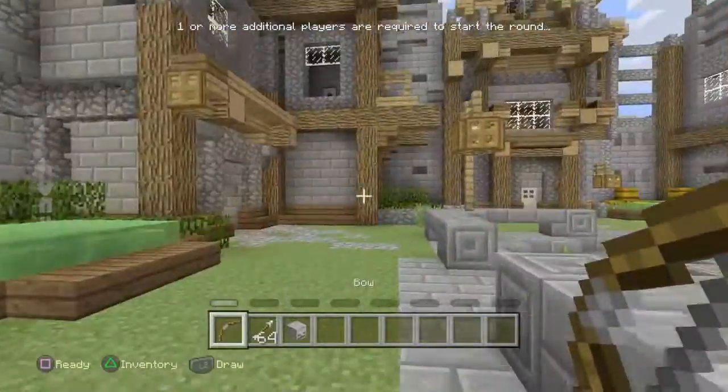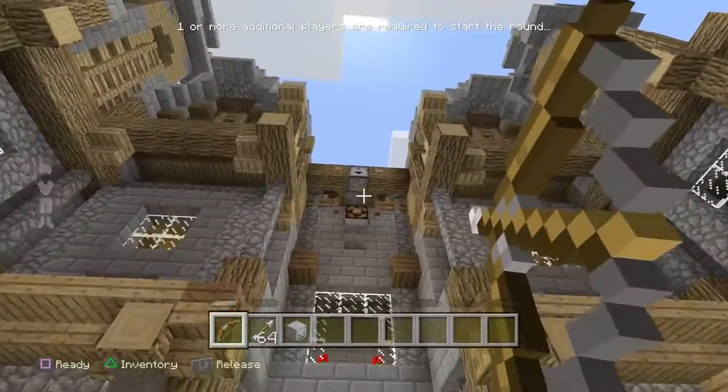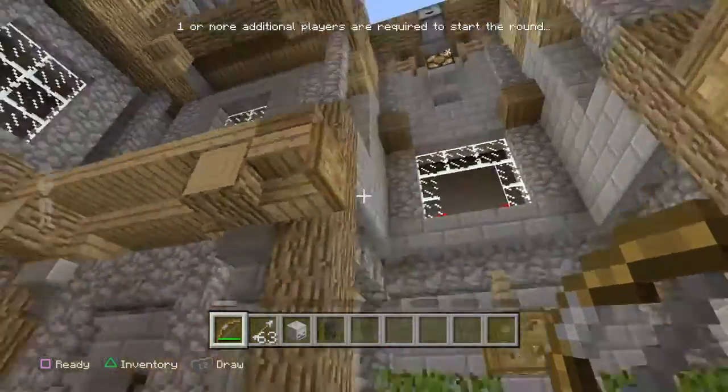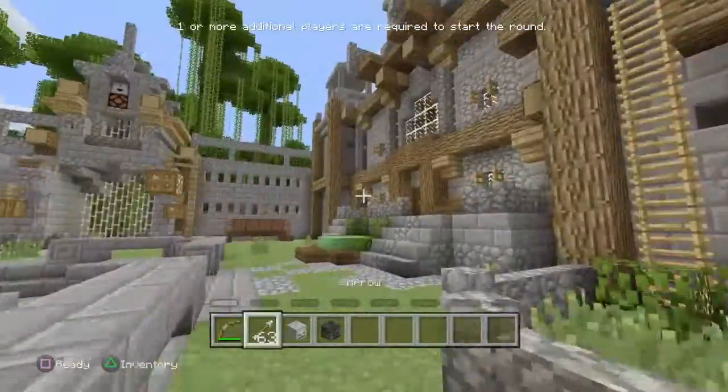Now after that, come to the opposite side of that, and up top here you will see a wooden button. You want to press that — there we go — and you get the Wither Skeleton Skull.